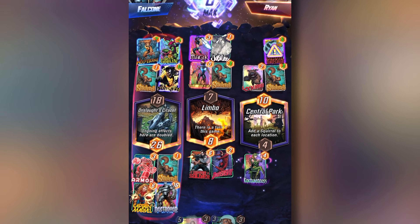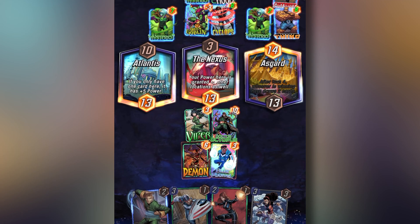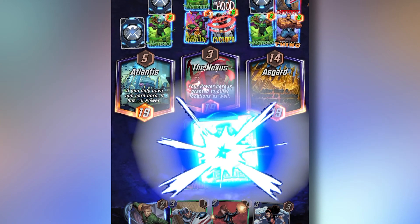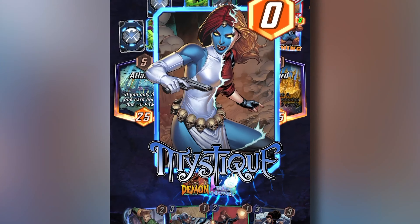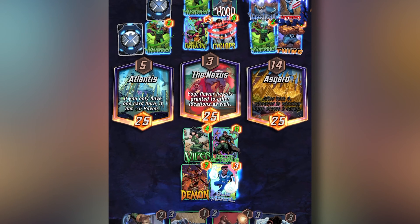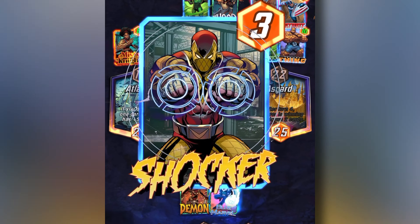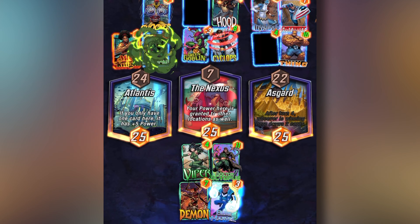Quick tip: the best thing to learn to do to rank up quickly in Marvel Snap is learn how and when to snap correctly, and also when to retreat if your opponent snapped. Due to the way the game works with this snap mechanic, it's actually better to show as much of your power as you can as late as possible. You rank up the fastest when you can trick your opponent into thinking that they're going to win, and then pull the rug out from under them. Power in each location is only counted at the end of the game, so play your big cards last whenever you can. That is the gist of the gameplay.